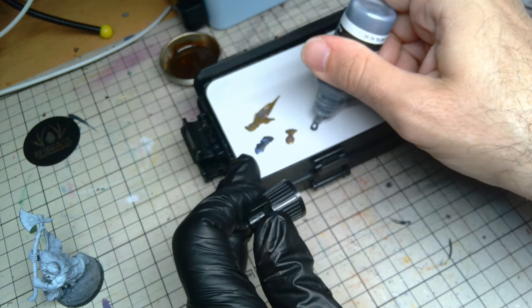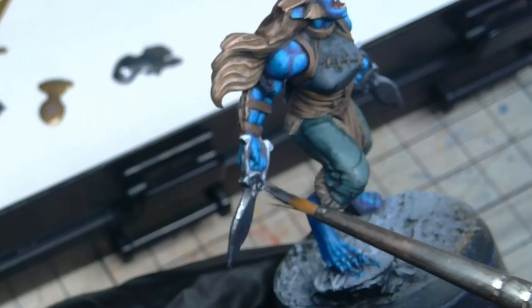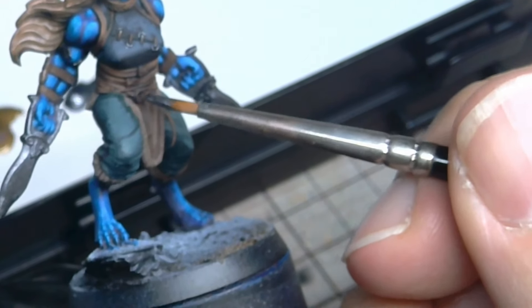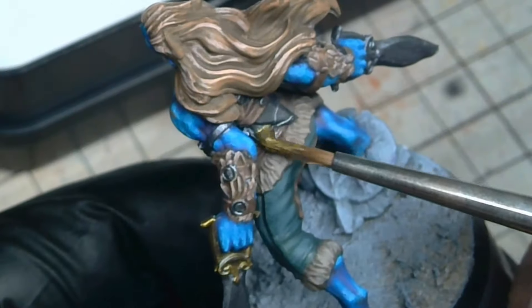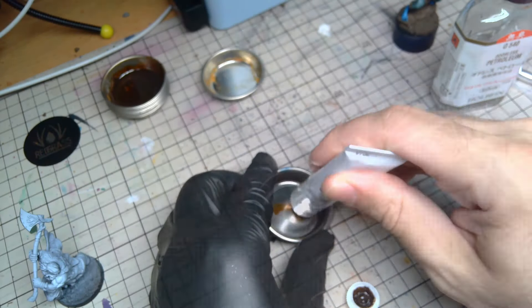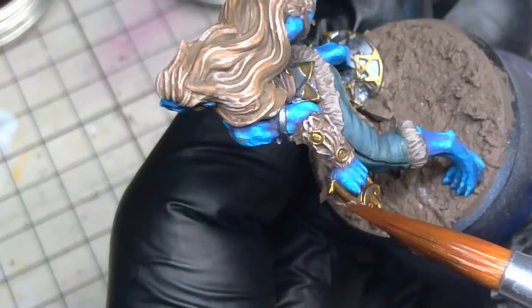Everything was now complete apart from the metallics. Switching to my thicker papered wet palette, I went about painting the metallics with black metal. Once applied, a number of areas were given a necro gold treatment as well. The metallics as-is look really nice, but they are rather uniform all over and lack detailing. Time to pull out the oil colours. Using a touch of burnt umber, I thinned it down to a thin wash and after applying the wash over the metallics, a sponge was padded over the surface of the model to remove the oil colour from the surfaces, whilst leaving the oil paint in the recesses.